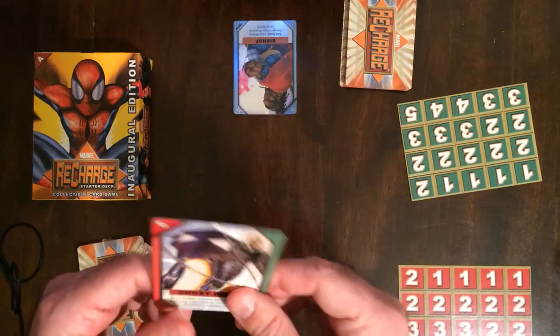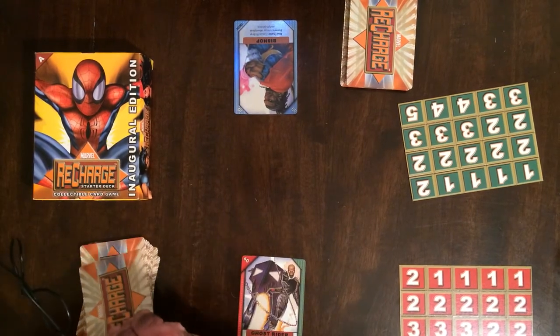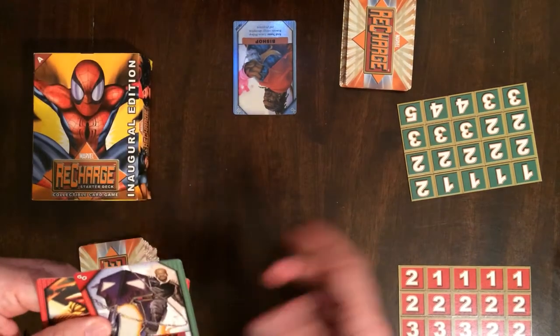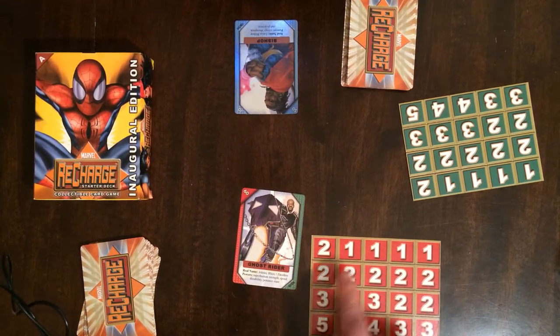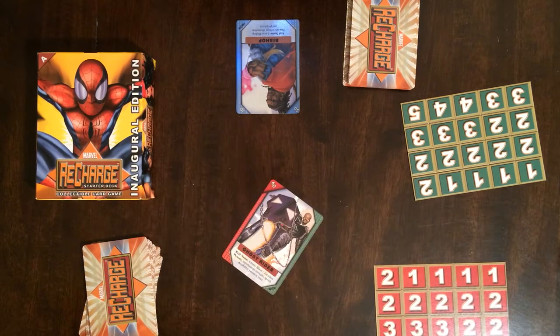No one else knows what's in your hand. Youngest player goes first — on their turn they're gonna draw a card. If I drew Iron Man, which is a power card, so Ghost Rider has red, I could initiate an attack. To do that I would say I'm gonna attack, play Ghost Rider, and then take one of these one-through-five bid counters and play it. He decides to attack — play one hero card face up and one counter any value.